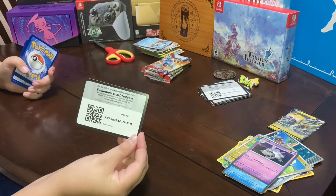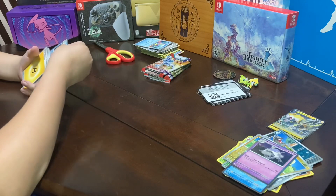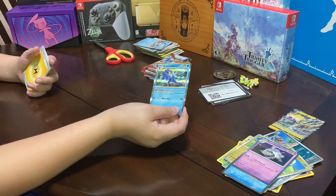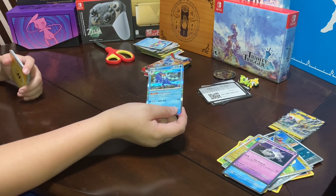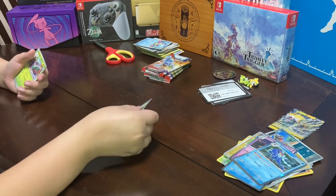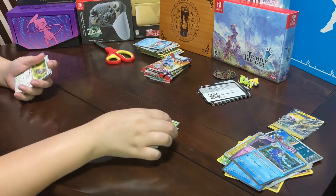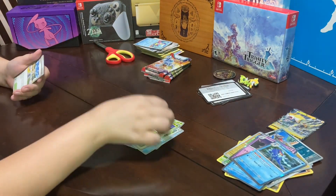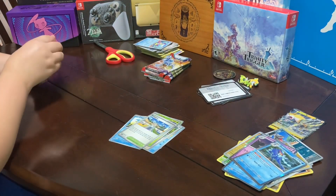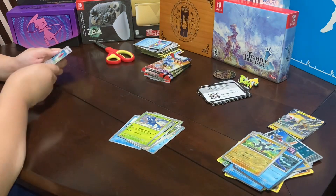Here's our card. A Quaquaval — not sure. A Basic Energy, a Clauncher, a Skiddo, a Quaxly I think, a Squawkabilly, a Cacturne, a Maschiff, a Heracross, a Foil Mareep, a Magneton, a Mareep, and a Foil Poké Ball.